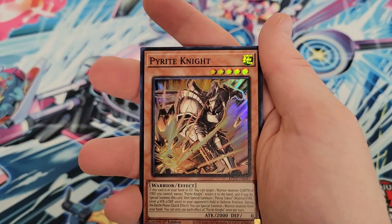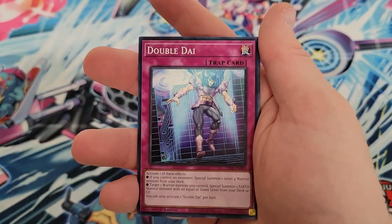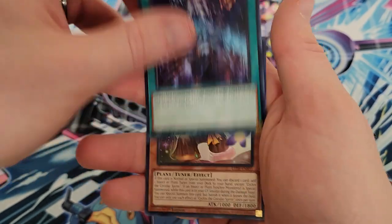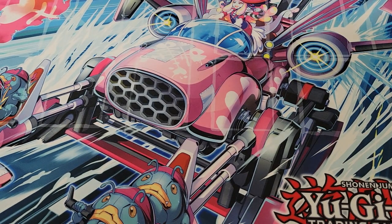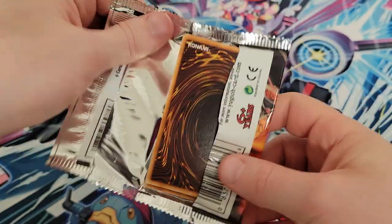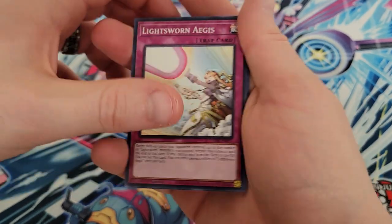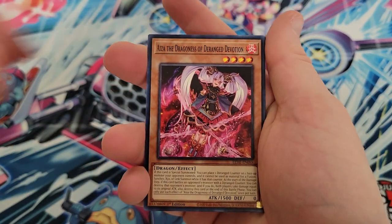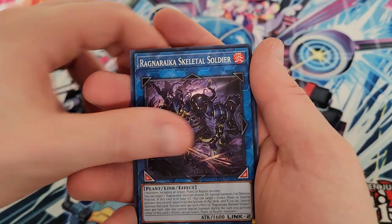Ragnarika. Oh, we got Pirate Knight — skipped over a couple cards there. We got Tin Pie Dragon Phaedra, Double Dive, Blink Out, and Cyclos again. Yeah, Centurion never really took off the way I think people thought it was going to, but maybe now — maybe this is the one that kickstarts it. Light Sworn Aegis again, another one with a paragraph for a name. Cooling Embers, Ragnarika Skeletal Soldier.